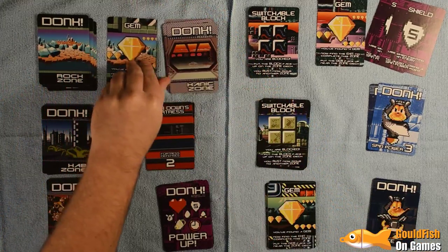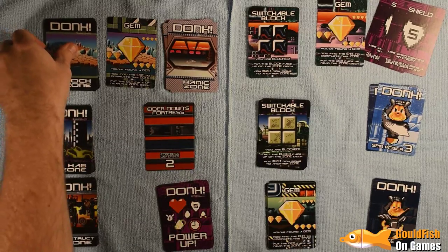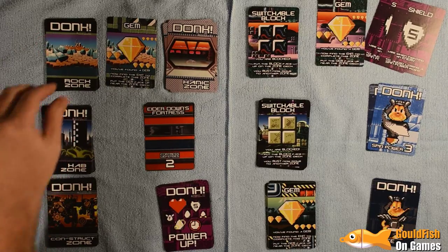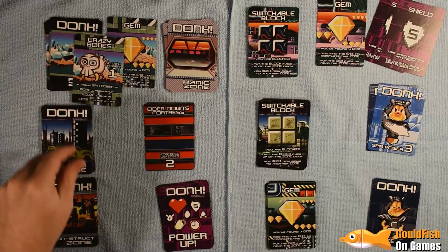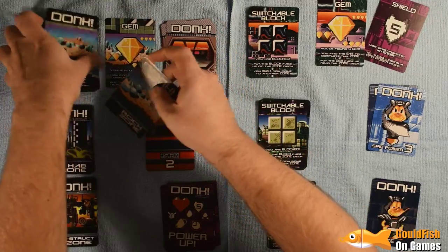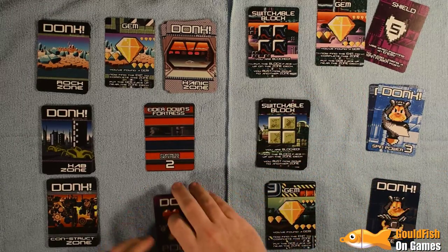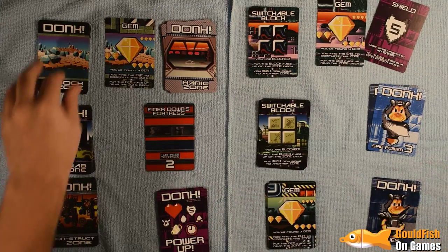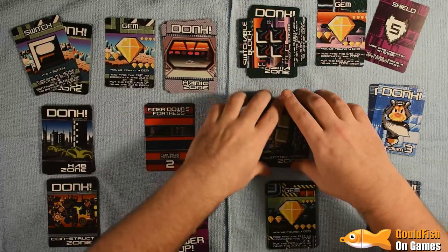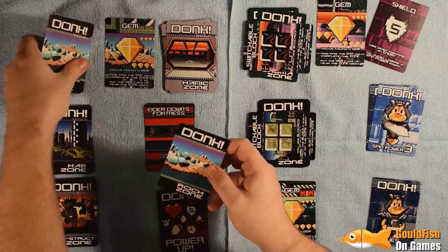We still have to go through the rest of this deck to get to the exit and we know it's going to be pretty far down. Crazy Bones — we've got three vs one, and I'm going to use the shield so I don't lose spin power. We get an extra life, which is very useful. And there's the Switch! This has now unlocked these zones so I can return and continue. This is actually working out reasonably well with my strategy.